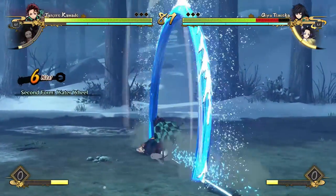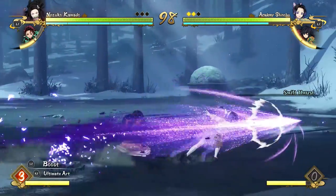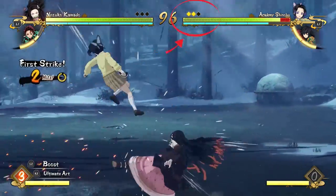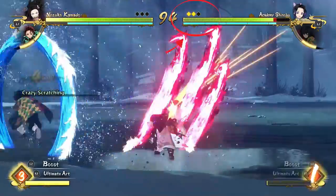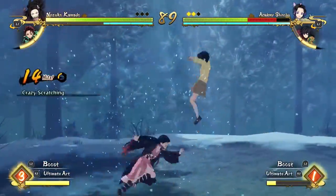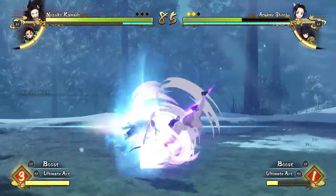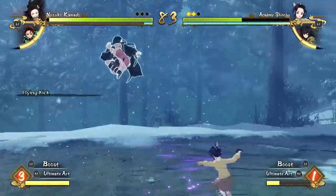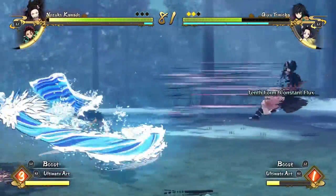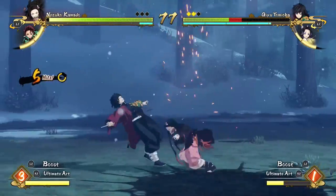I'll explain why right now with rule number three, which is that all characters only have two lives. These lives are going to be counted by the rounds — not individual matches, but actual rounds within the matches. These are permanent lives too, so it's not like you get two lives per match. It's two lives across the board. So let's say you're playing as Tanjiro and you lose two rounds — you have to then switch into your next character. Your second character can be whoever you want it to be, you just have to start with Tanjiro.